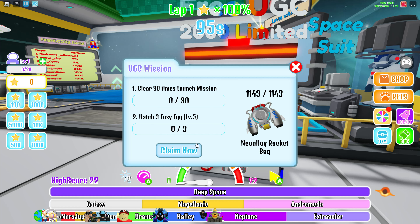So if you really want this, you can get it. Here's what you have to do: you have to clear the launch mission 30 times, and you have to hatch three Foxy Eggs, which is at level five. There's probably a low chance of getting those, and it shows the stock of how many are remaining. Once you complete those two tasks, you can click 'Claim Now' at the bottom and get the item in your inventory.